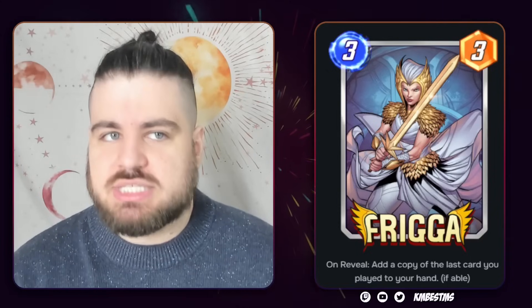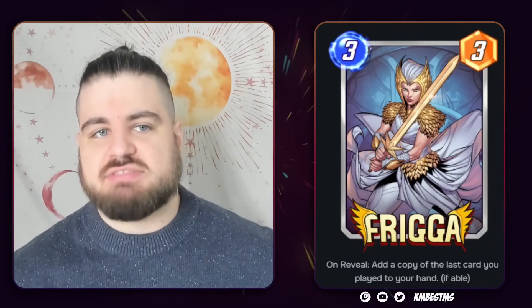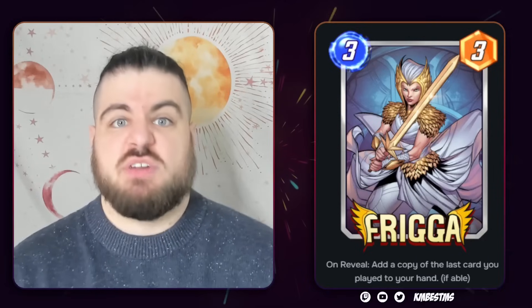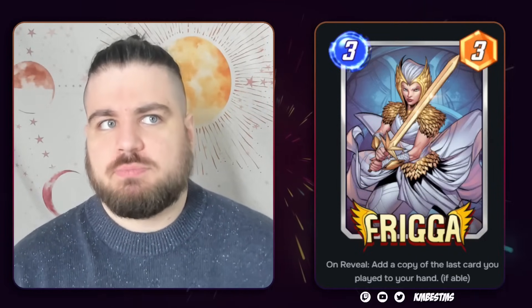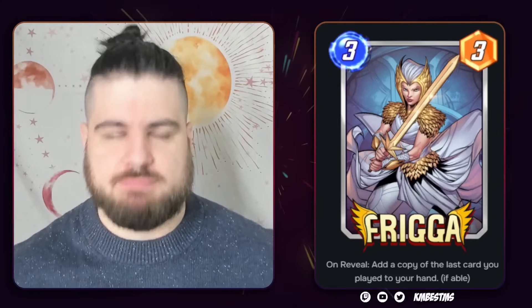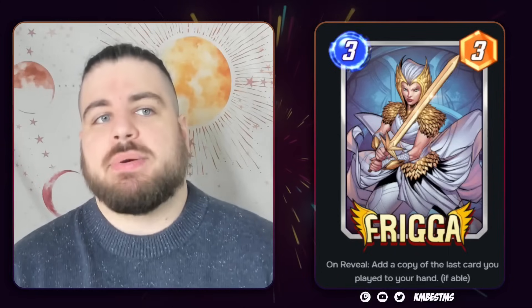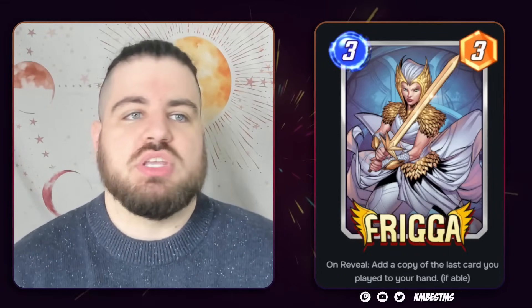What this card is really missing is a strong two-cost scaler so you can go — if Sage costs two, you could go Sage plus this on turn five, and that'd be really good. That's the kind of stuff I think it wants to be. Another card it could go really well with is maybe Scream. The fact that Scream scales multiplicatively means having two Screams is genuinely kind of busted — it's a very strong thing to do.